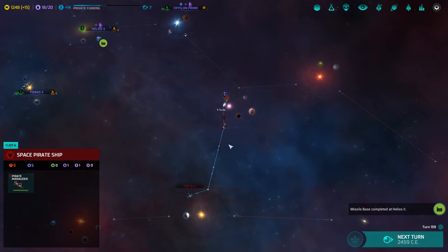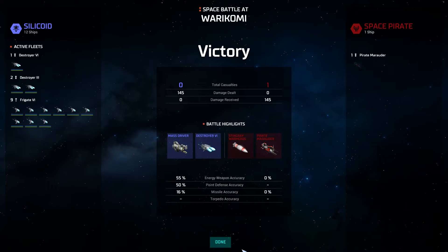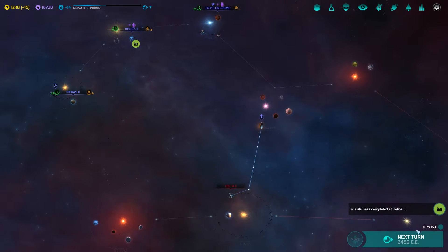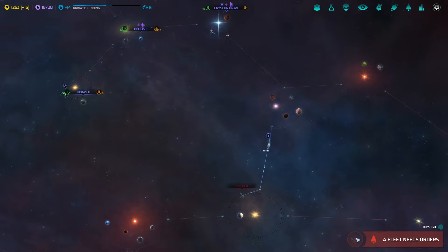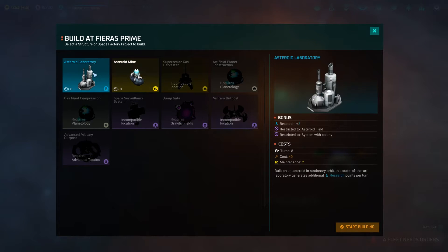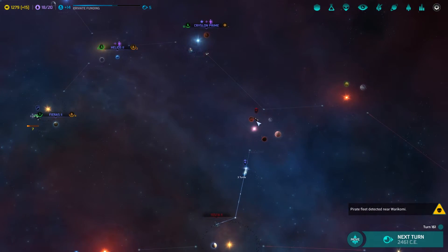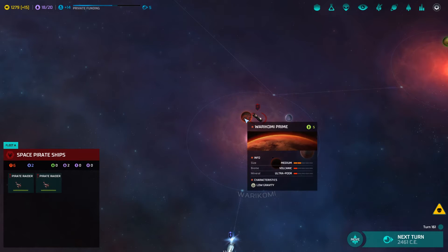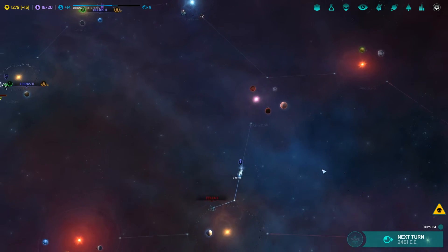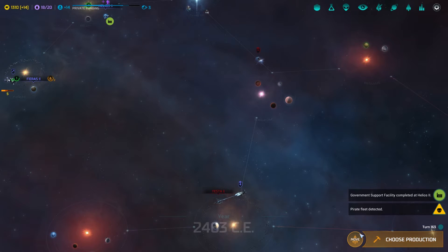In that case, we're gonna just attack the pirates — they didn't even do damage to us. You need orders. You need to build either an asteroid mine or a research lab. I'll build a laboratory. How did that appear there? How did that appear there — as if they just spawned there. Seems to be the case.